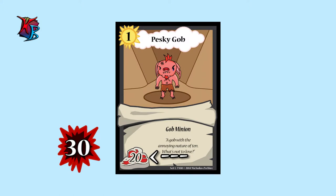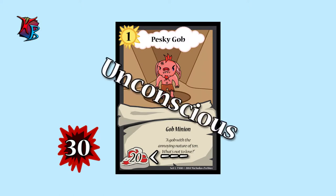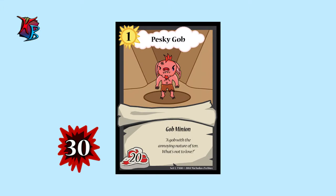This new mechanic, being buffy damage, functions where if a minion is dealt buffy damage equal to or greater than their buffiness in a single turn, they become unconscious. Buffy damage does not lower a minion's buffiness, and all buffy damage is removed from minions at the end of each turn.